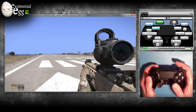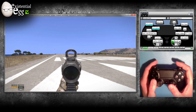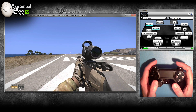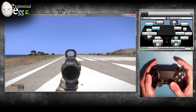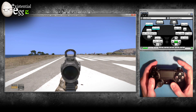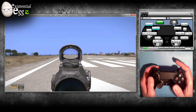Left trigger is zoom in. Tap left trigger to go ADS — aim down sights. To change my scope mode, tap the trigger while holding in the stance modifier, which is just bound to left control. Click that and I can go through my different scope optics.